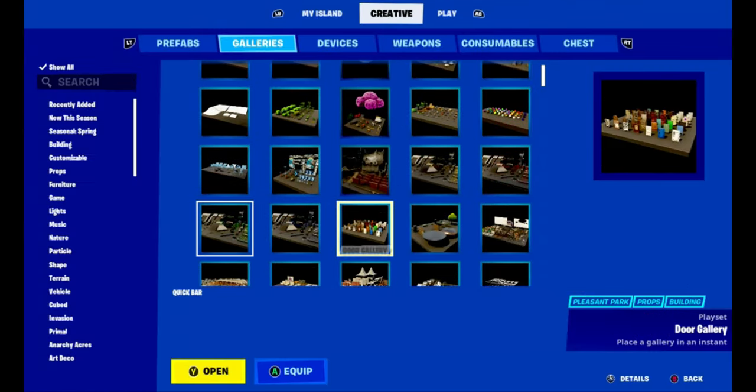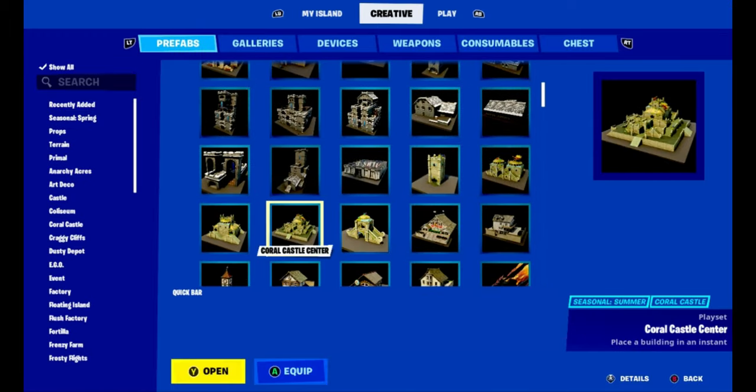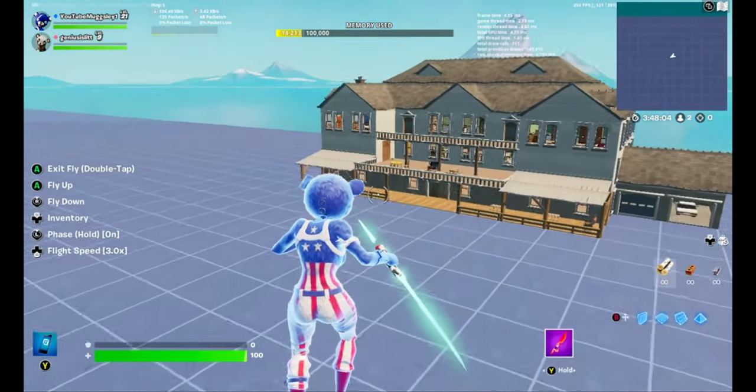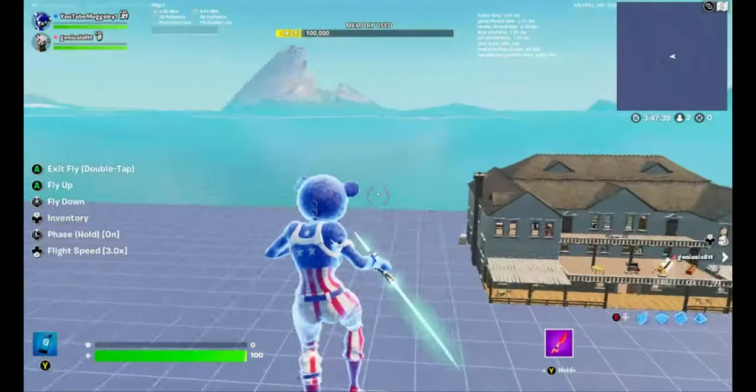What do we want it to be? Do we want it to be like an old rundown building? I might be able to find like a prefab building. There's a decent amount of stuff already in here as a starting point that we could go in and edit. It's perfect.